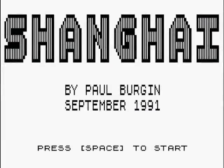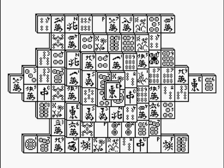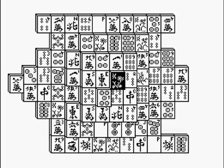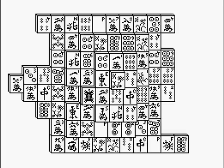Shanghai is an Oriental board game played with the pieces of a Mahjong set. It's all done in high resolution monochrome, and the idea is to select matching tiles to clear the board. The twist is that you can only remove tiles from the edges, and the tiles are stacked in various towers, so that a great deal of them are hidden from view at the beginning of each game.